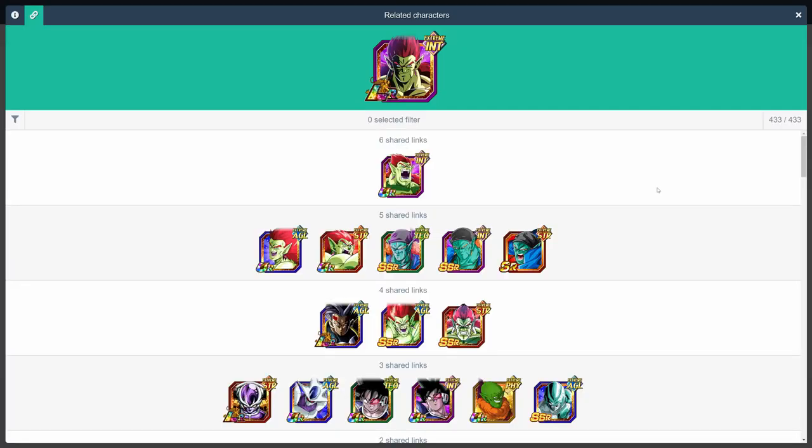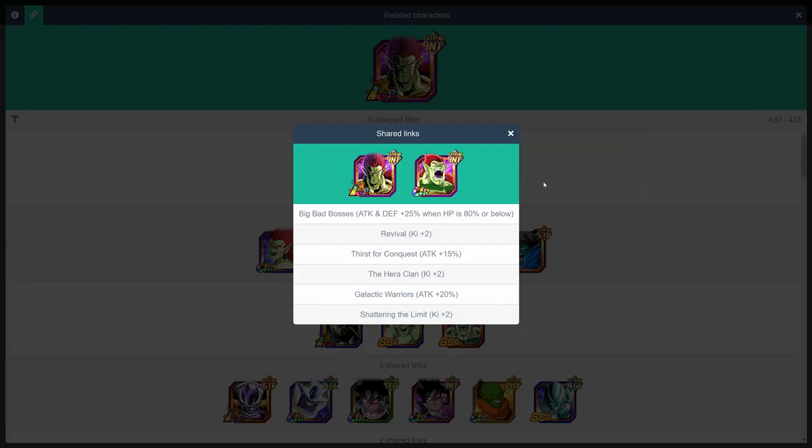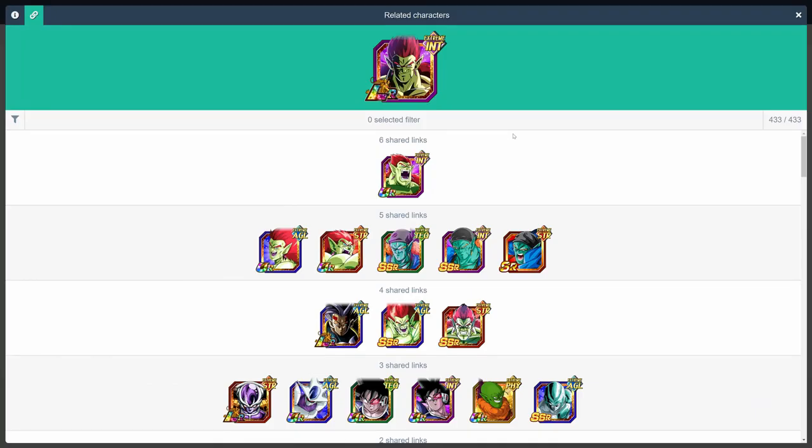And to continue the trend, we've got LR Bojack, who you'll want to link up with other Bojacks. His TUR is currently the best option, and gives him up to plus 60% attack, plus 25% defense, and plus 6 ki. But any of the other Bojacks in this game are also good.